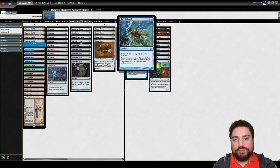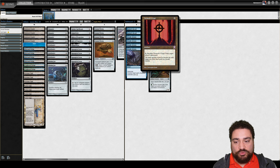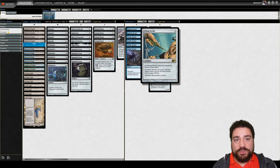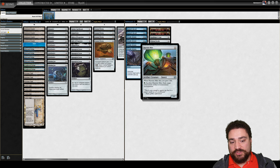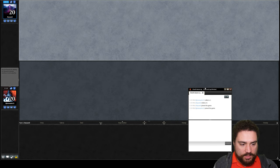Over in the sideboard, we have Hercules Recalls — used to save us from a wrath and affinity all of our creatures back onto the field — Metallic Rebukes to stop our opponent from ruining our day, Tormod's Crypt for extra graveyard hate. We have Relics in the main, but Tormod's Crypt is there in case we need to go faster. We also have a Graf Digger's Cage, a Pithing Needle to stop Planeswalkers or abilities that are not fun, Dampening Spheres to slow things down. You would think a deck like this would have a problem with Dampening Sphere, but truth be told, we can normally play through it — that's how high our affinity count is. Finally, the new card Haywire Mite lets us exile opponents' non-creature artifacts or enchantments. And there we have it, a nice simple affinity deck.